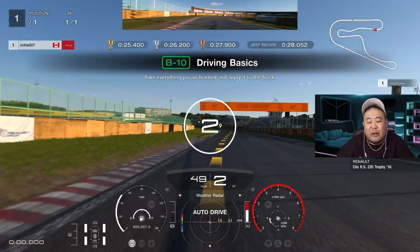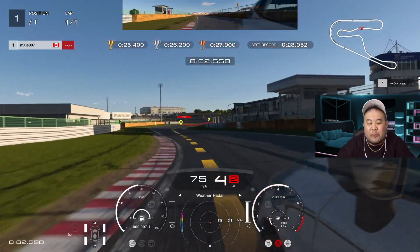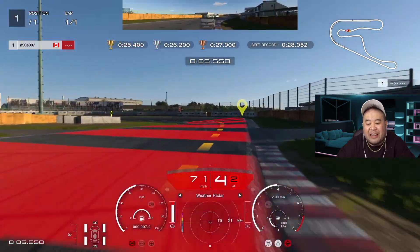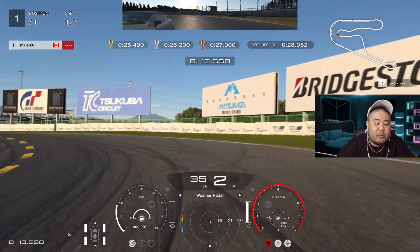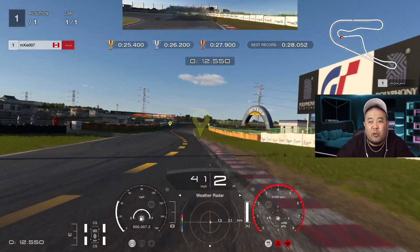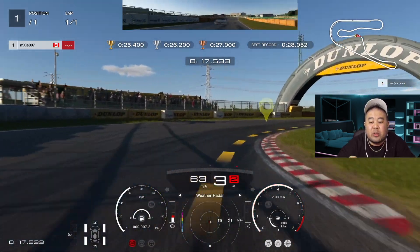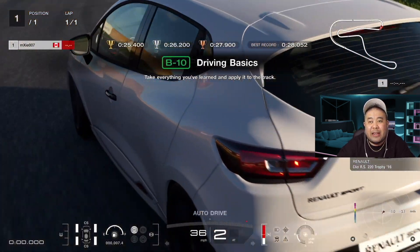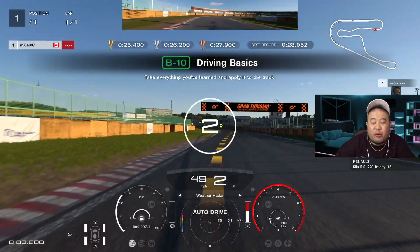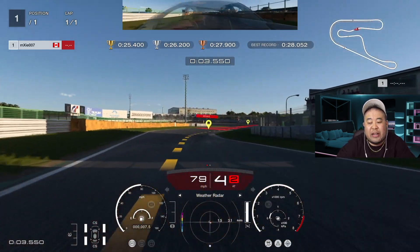It's not that easy because you've got to be within the time as well. What you want to do is brake before the red zone — they tell you to brake in the red — so that when you hit the red zone you're actually drifting around that corner. The way you do that is: hold the gas, pump the brake, let go of the gas, then keep pumping the gas while your foot is on the brake. Keep alternating the gas and the brake and you will drift around the corner.